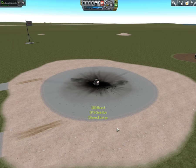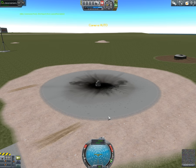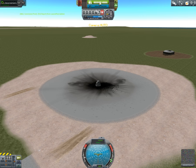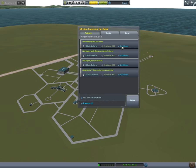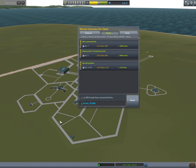I'm gonna hit recover vessel and you'll see all the science that I earned pop up right here. There's plus 1.5 science for the crew report from the launch pad and so on — in all I earned 12 and a half science, and I also gained some funds.